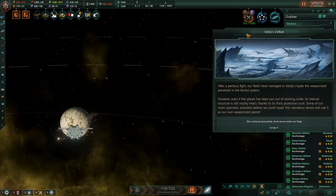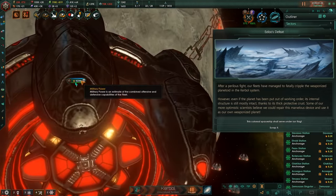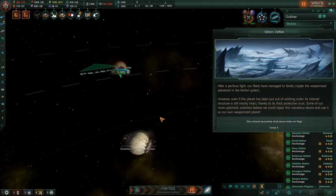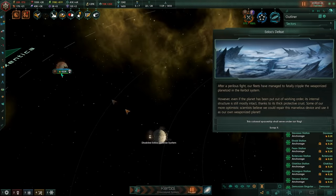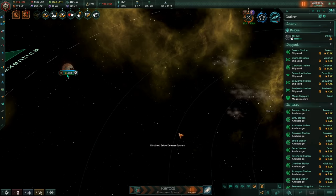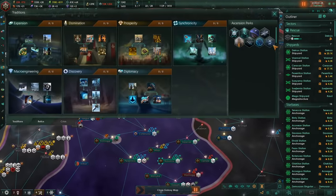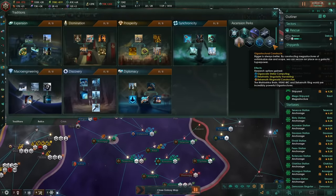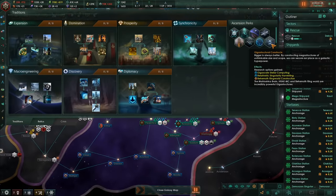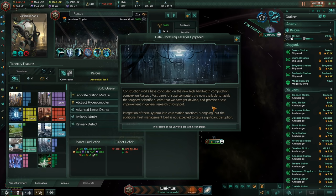Our moon just took out the other moon — it wasn't even intentional, but our lovely 420 moon managed to defeat it. It wouldn't have been that much of a fight since it didn't have the research upgrades. I'm going to scrap it, because that's a lot of alloys which are going to be really useful. Now we have gigastructural constructs finished — construction works have concluded on the new high-bandwidth computation complex on Rescue. Vast banks of supercomputers are now available to tackle the toughest scientific queries we have yet devised, and promise a vast improvement in general research throughput.